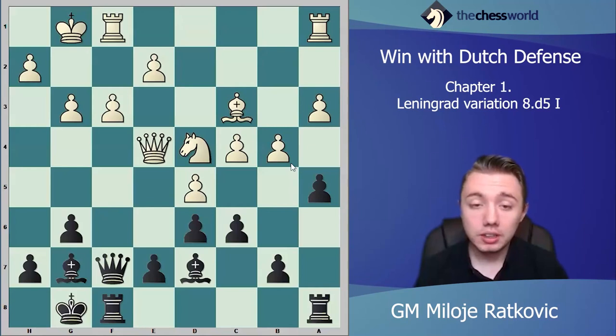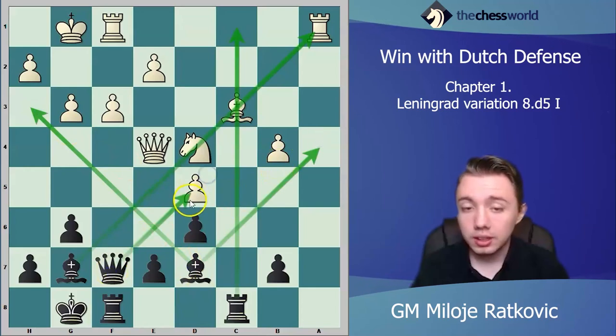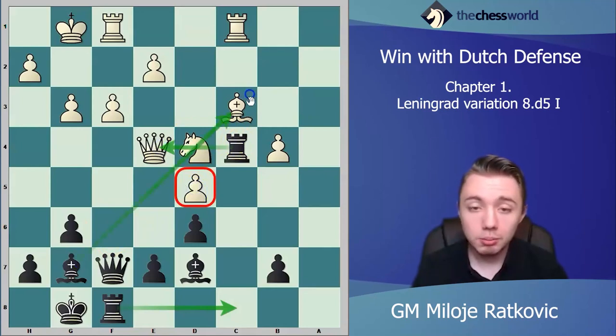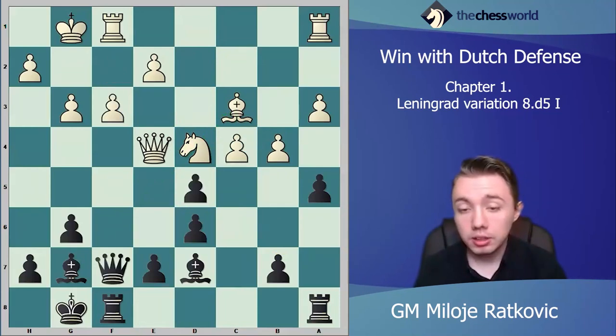Later, when the position opens, it's very problematic for white's king. After f3 we take, cxd5, white takes, cxd5, then we take on b4. After axb4 we play rook c8, and now black's position is fantastic — this bishop is very strong, the rook is on an open file, the d7 bishop controls a lot of squares, and the queen is very active attacking d5. Black has full compensation for the sacrificed pawn, and it's very easy for black to play: double rooks, knight is pinned, d5 is weak, active rooks.